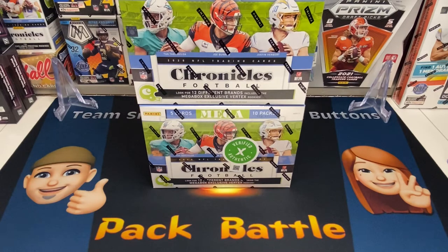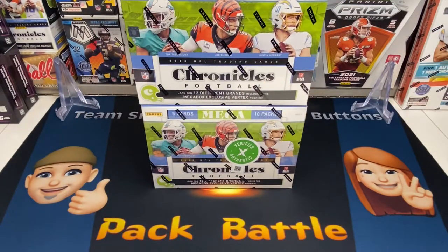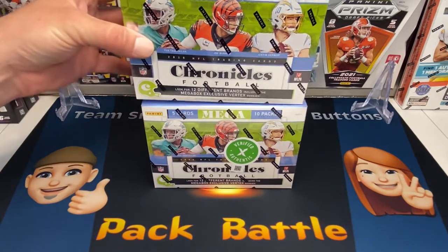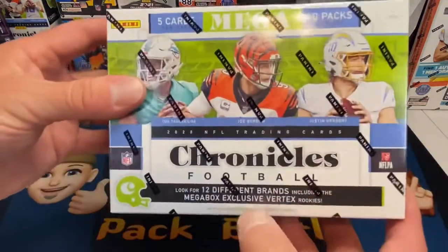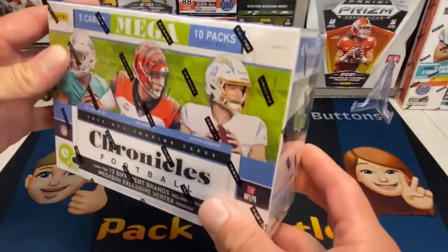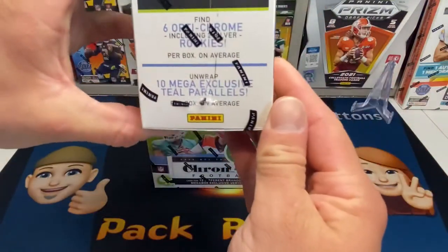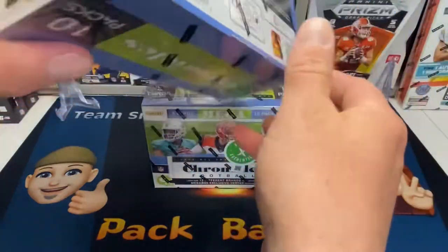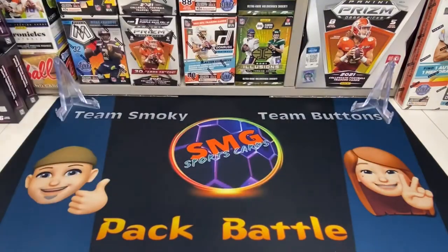We've got 2020 Chronicles Football, some of our favorite product — all the different varieties of cards. These are mega boxes: five cards per pack, ten packs per box. We are looking for the Vertex mega box exclusive and hopefully the Jerry Rice. There are also chrome mega box exclusive team teal parallels in these.